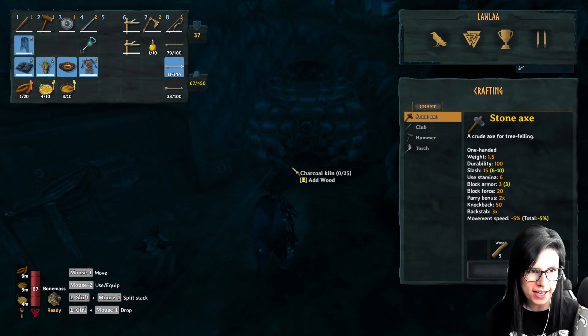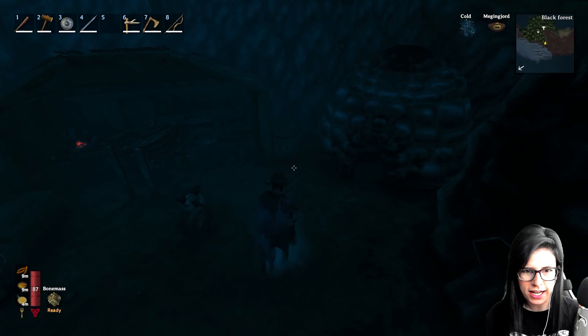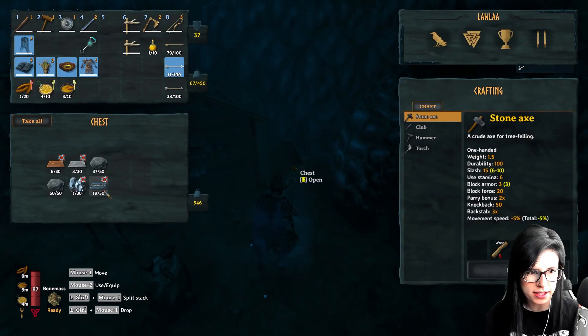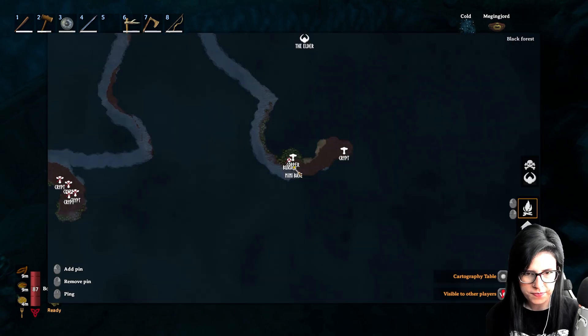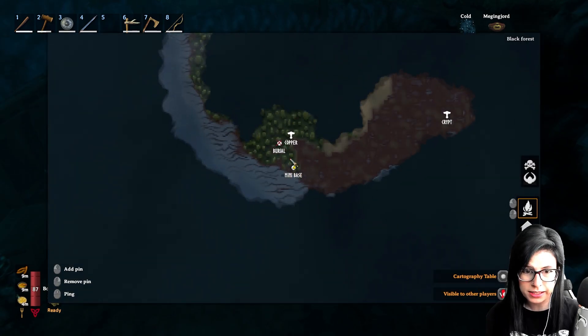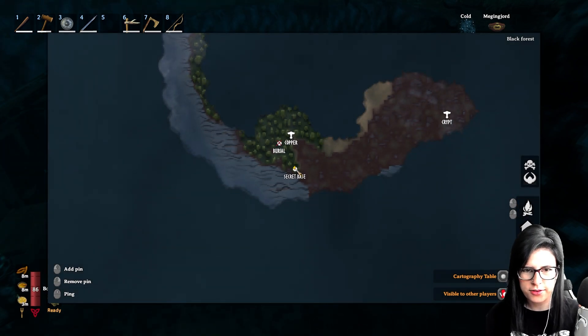I've already made myself a new iron scale mail and I don't think I have enough iron left to do anything else - I've only got 19 iron. So we're set up here. This is my little mini secret base. I'm going to rename it to 'Secret Base'.